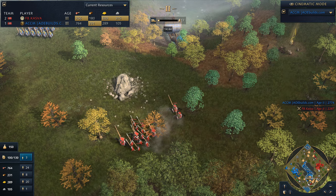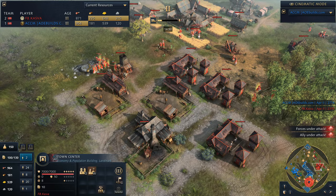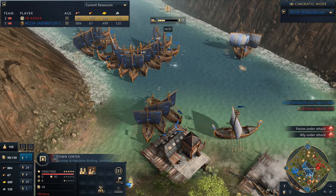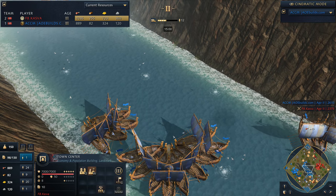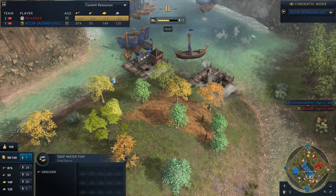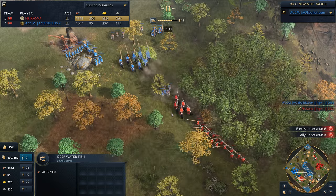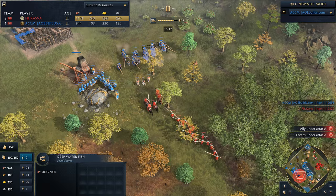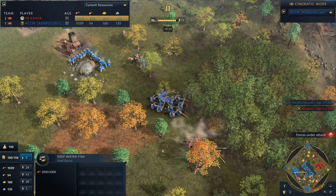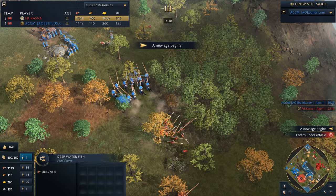The question is what can Kasva really do to come back into this game. I would start by dropping down a second town center — he's only got the first one sitting here. Typically I'd say the water falls off, but in truth when there's this many deep sea fish the water doesn't fall off at all. ACCM right now is basically sitting on five town centers — it gets pretty ludicrous. Plenty of pikes are chasing across the map, forcing the cavalry back, but now he's pulling them back himself realizing that where there are villagers, there could soon be towers. We've now got Age 3 being reached by ACCM.